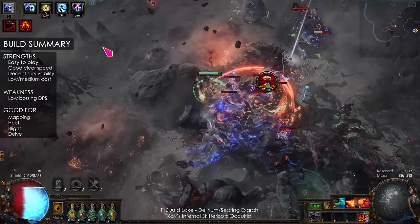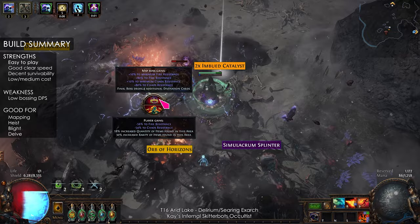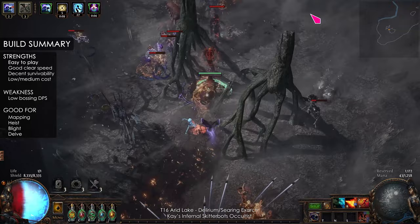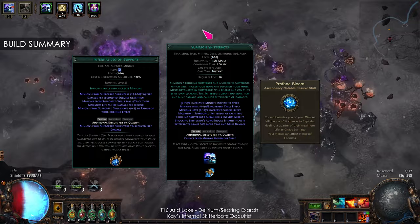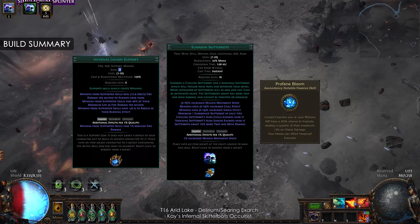Hi everyone, it's K.A. Welcome to a guide for my Infernal Skitterbots Occultist. The build is very easy to play, has good clear speed, decent survivability, and low to medium cost. It works well in mapping, heist, blight, and delve. But the main weakness is bossing damage. The main focus of the build is linking Skitterbots to Infernal Legion to turn them into high-speed Righteous Fire minions. They also proc Profane Bloom because they carry curse auras with them, so the Skitterbots can even run ahead of you and clear monsters off-screen.